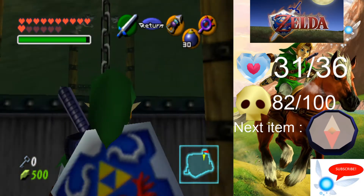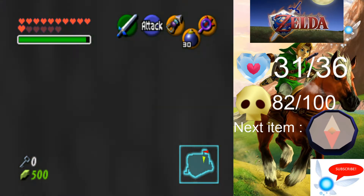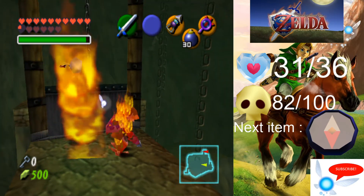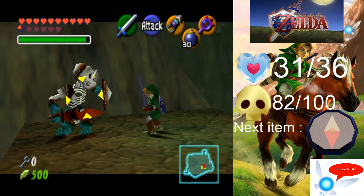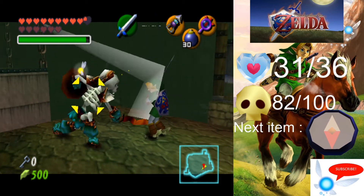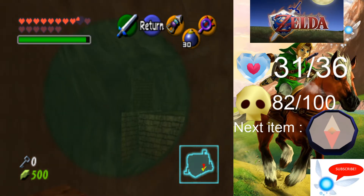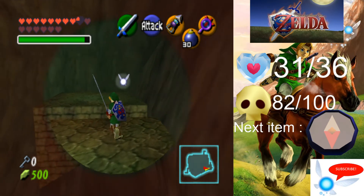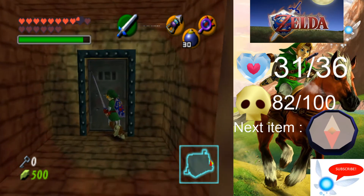We are going to jump across there; you will no longer have to worry about the floor masters. This part you will need the Hover Boots nearly most definitely, so we're going to attempt to get across — and we did it. For this next area it's just about timing; make your way down and time it just right, and you can make it across. There is a Stalfos here — you don't actually need to kill him, but I'm going to kill him just so I can show you what's going on. If you put the Lens of Truth on, you can see a path leading over to the right, and one that way as well. We're going to take this path and make our way across and through this door.